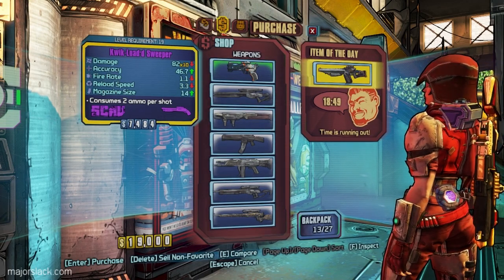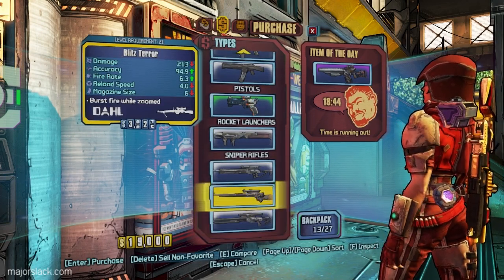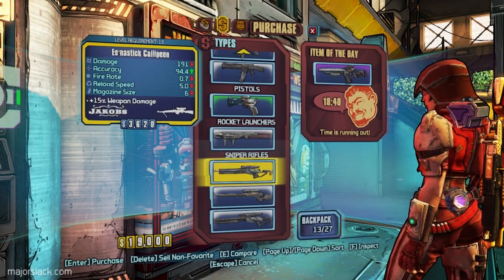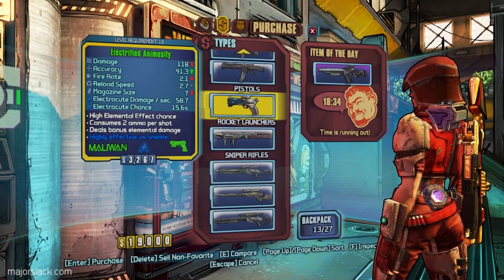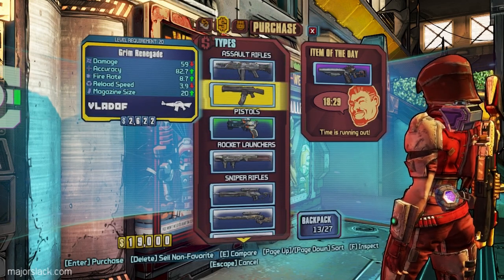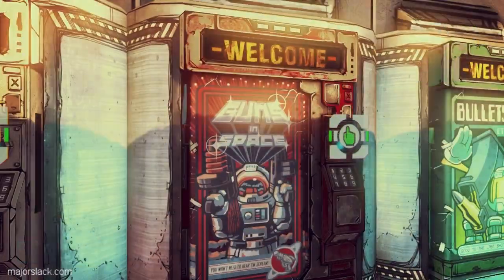A SCAV shotgun - 820 damage, slightly more slack rating, still doesn't measure up to my Hyperion. Nice try though. In the way of sniper rifles - 249. It's going to be a long time before something outdoes my current sniper rifle with that 180% critical hit damage bonus. Electrified Animosity - nice Vladof, but the accuracy on it is really poor, nothing doing there.